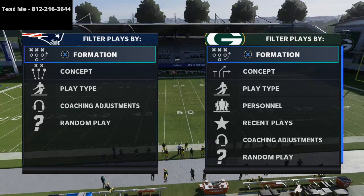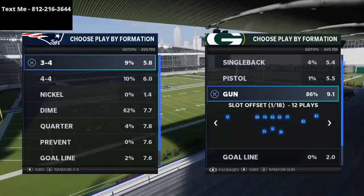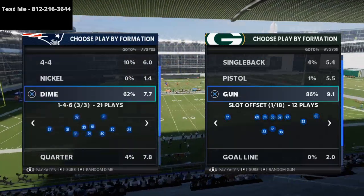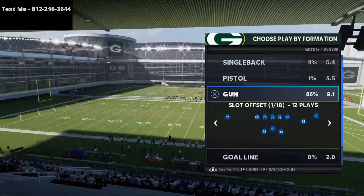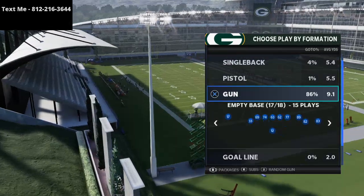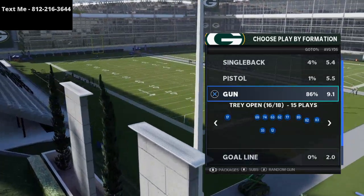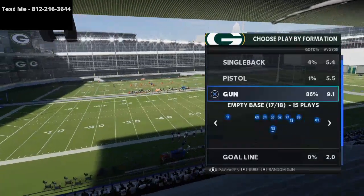I wanted to talk to you real quick about a nice cover four beater. This is very, very simple — how to beat cover four in Madden 21. This will beat cover four from Dime 146, and it'll beat from 3-4-odd as well. We're just going to go over this real quick, and really it's a specific route. In my opinion, it's best out of the gun tray open, but you can do this out of other formations as well. The route we're looking for on gun tray open is this play here — PA Reid.